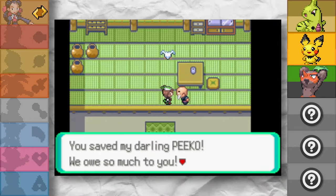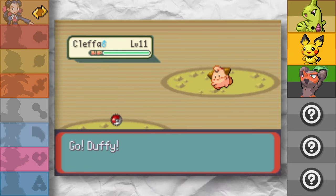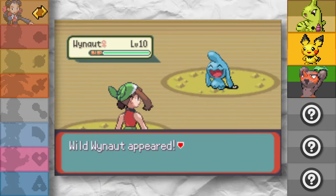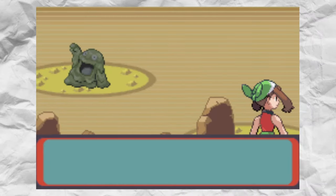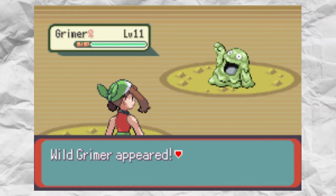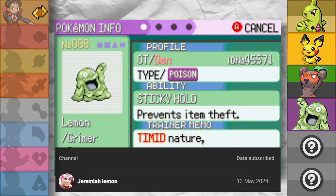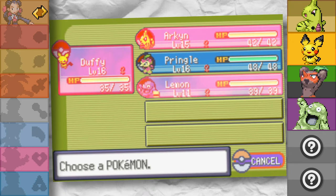We picked up Cut and proceeded with the story until we reached Dewford. I'm feeling an extra encounter before we tackle Brawly. We ran through the dark cave, made our delivery, and then got to work hunting. About 8 minutes later, we got Lemon the Grimer — a very welcome addition to the team, even if we now have three Pokemon weak to ground. And look, all females!